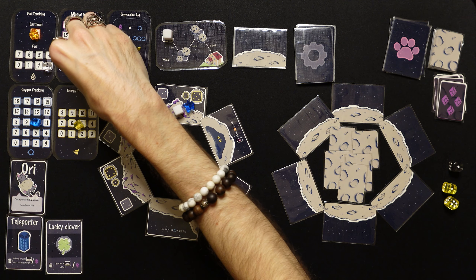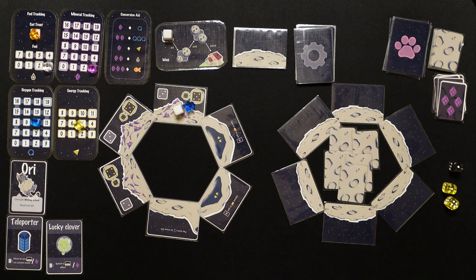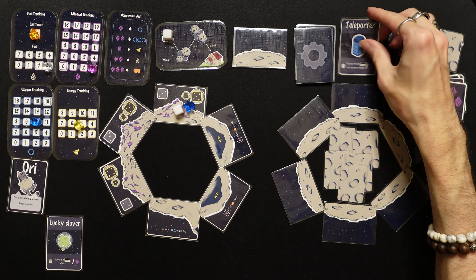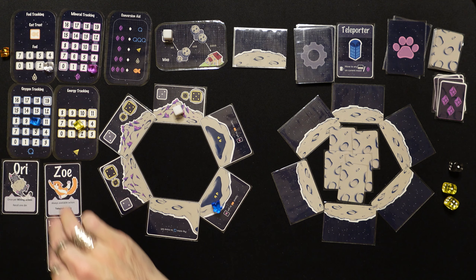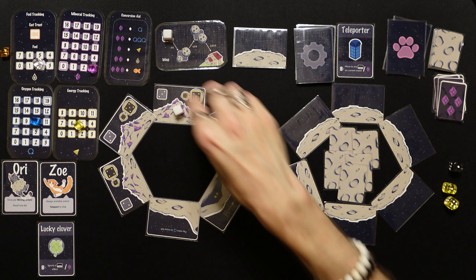We consider converting two minerals into oxygen but hold off — there's a cat that gives really good conversion rates and I can't remember its name. We'll see it soon enough. We use the teleporter to move to any exploration card and teleport to the kitty cat, lure it with a cat treat, and we get Zoe: always available action — teleport to ship. Super useful!